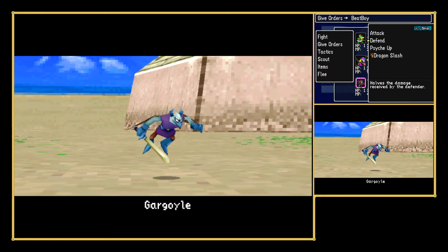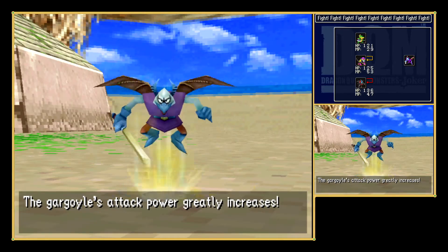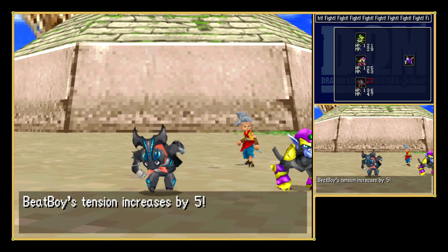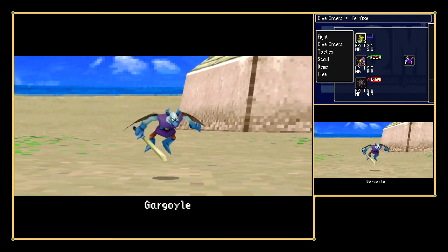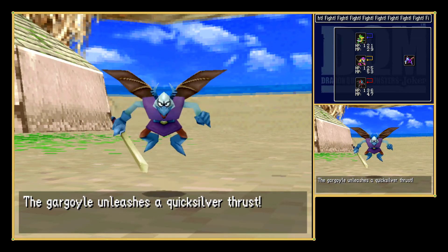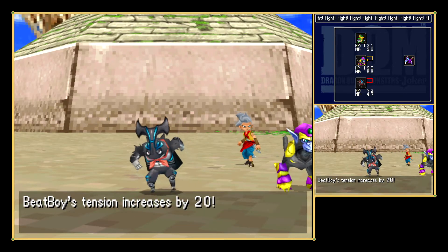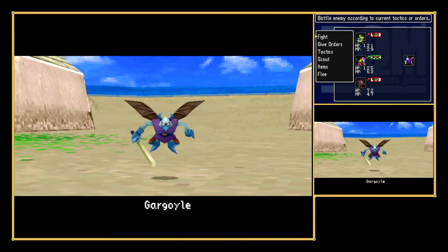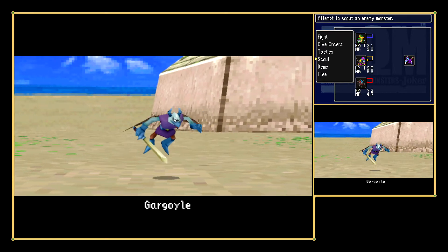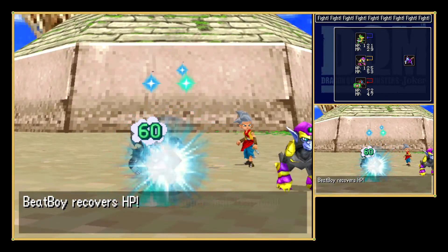I'm going to defend for now and size up with both my guys. I hope you have Oomph — oh goodness gracious, that is not what I wanted to see. But we do have items, so we might be okay. There's Quicksilver Thrust — oh, and that goes before defending. That's gonna be tough, I think. I forgot to defend on one, so let me use a Strong Medicine and continue boosting.